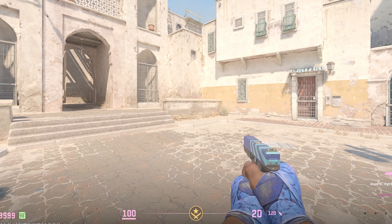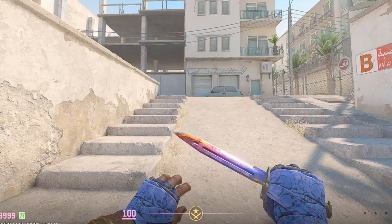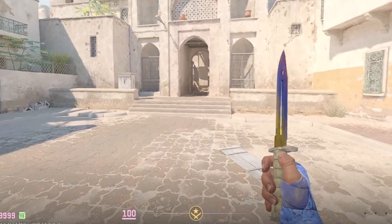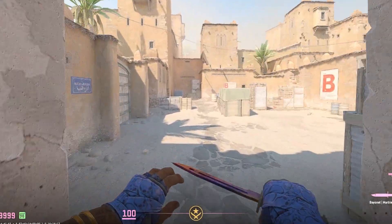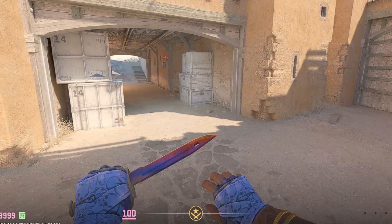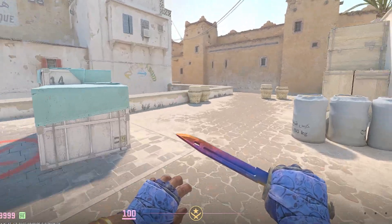Press enter and it will give you the exact same knife in game. So now the exact same bayonet marble fade fire and ice that is on GamerPay that I was thinking about buying is in my hands, and I can actually see how it looks in all types of different lighting. I can inspect it and walk around with it in game — this is a really good feature if you are thinking about buying a knife or even just a skin like a specific AK or USP.